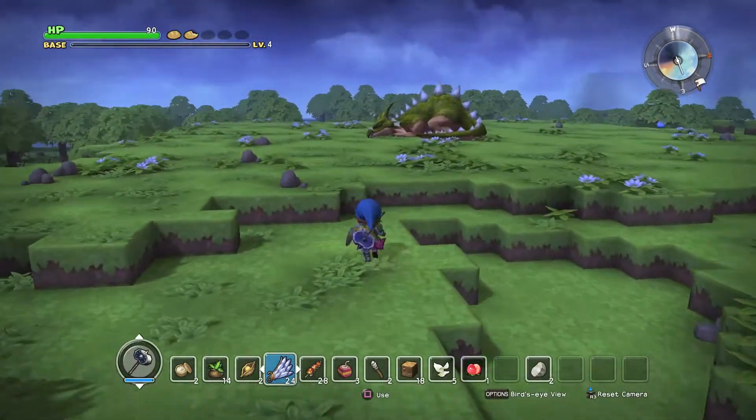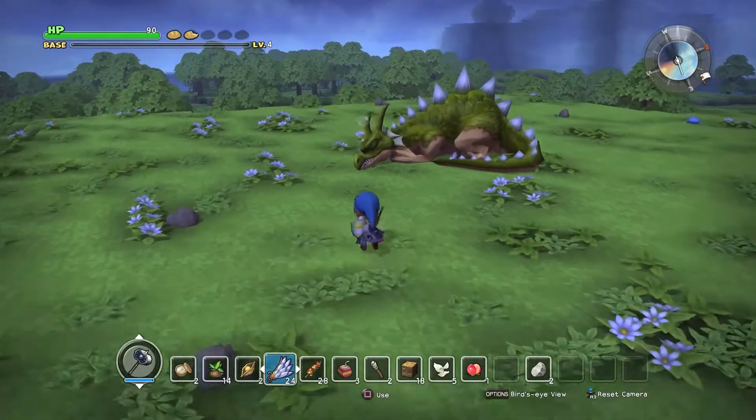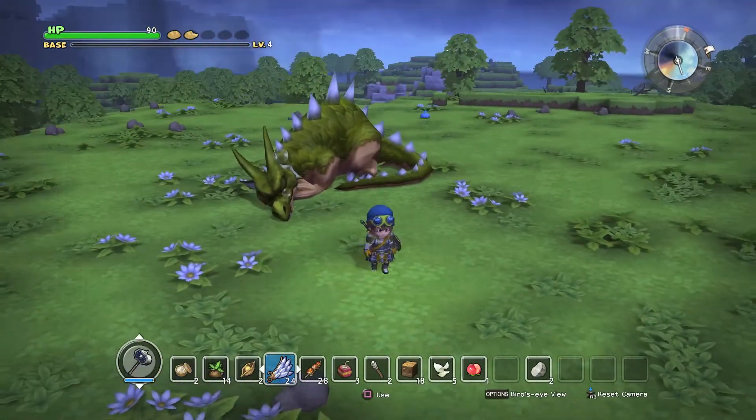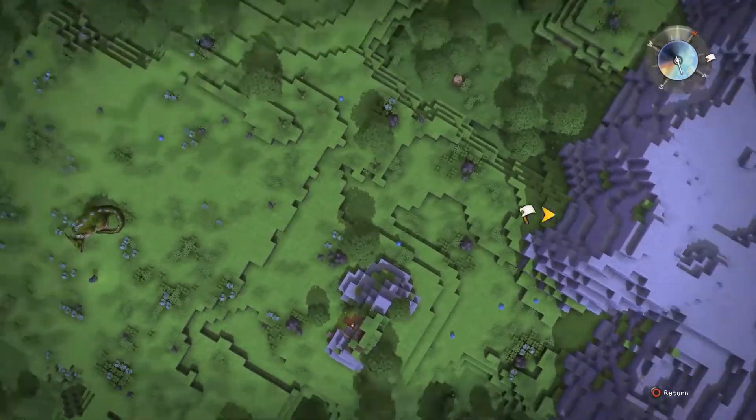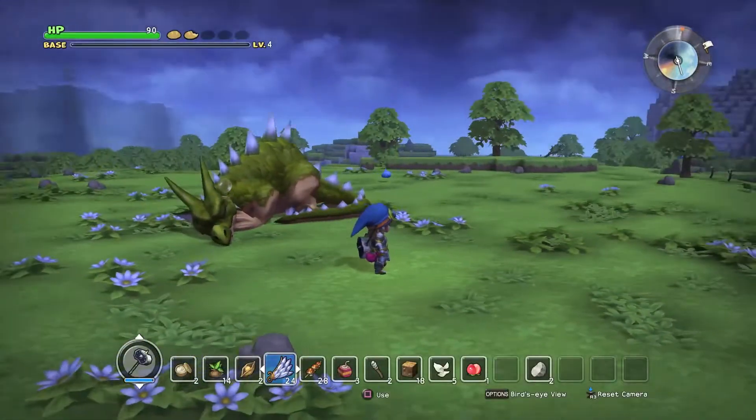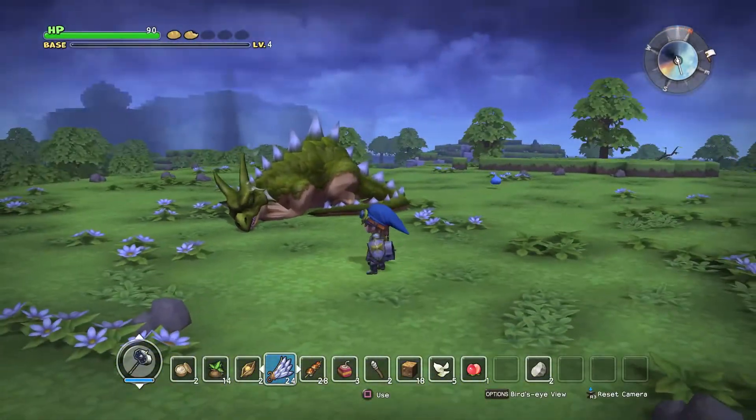So this is the first dragon. There are three dragons in Cantlin, and I'm assuming there's going to be three dragons in each region — I haven't actually gone that far yet. You can see our base is just over there, over that cliff face. We'll head back to base and I'll show you where the second dragon is.